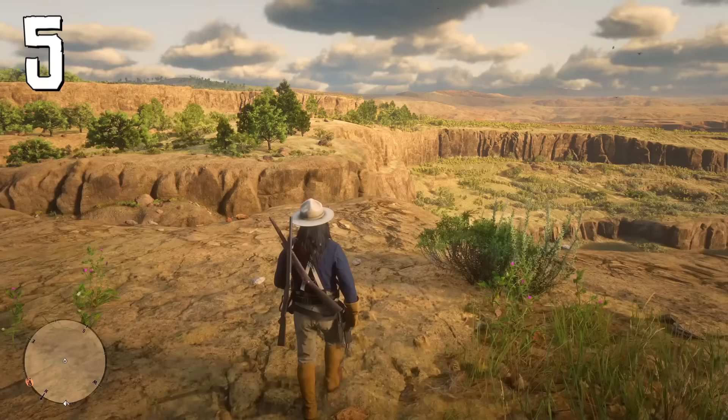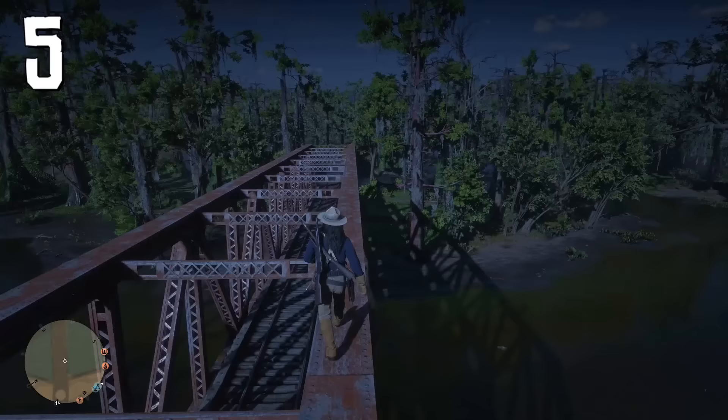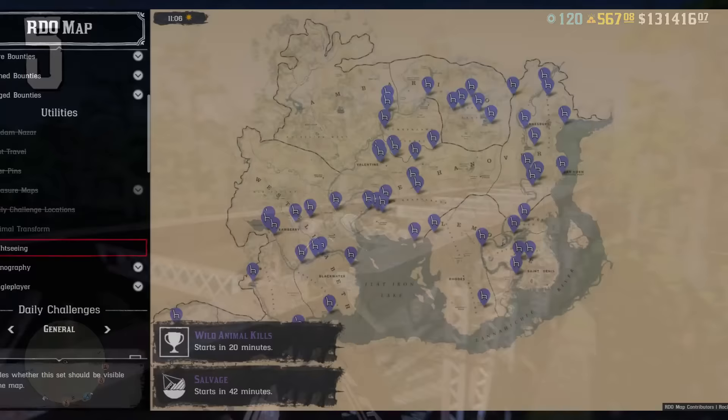If you want to make an unusual screenshot or enjoy the beautiful world of Red Dead Online, you can find sightseeing locations where you can sit on a cliff or on the edge of a bridge. These locations are hard to find and you need to be really close to get the option to sit down. There is an interactive Red Dead Online map linked in the description showing all sightseeing locations.